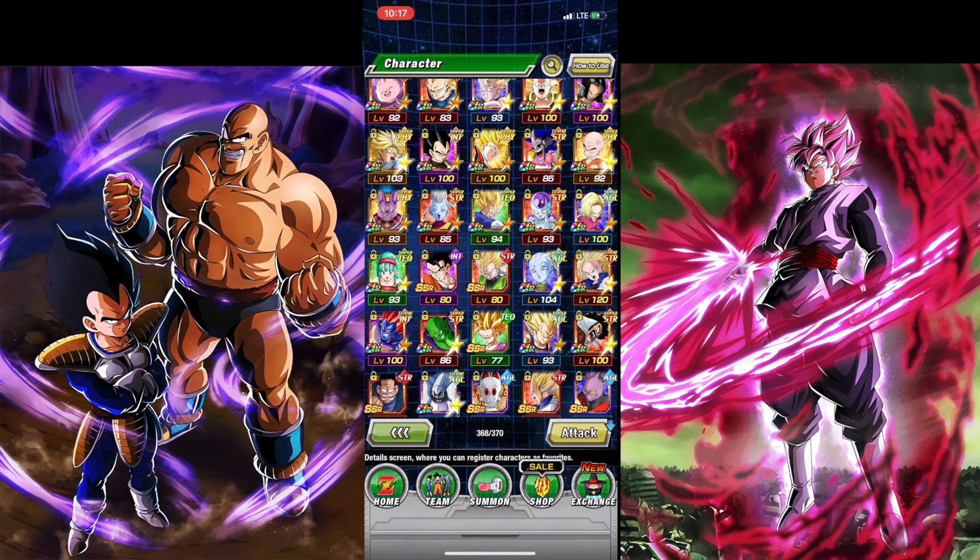Tomorrow I'm going to be talking about the anniversary banners — what units are on there. I won't really say who you should summon for; it's based on preference. Tell me down in the comments if you're Team Gogeta or Team Vegeto. Personally, I might go more heavily into the Vegeto banner, but Gogeta as a character is actually my overall favorite of the two, even though I like Vegeto's design better.